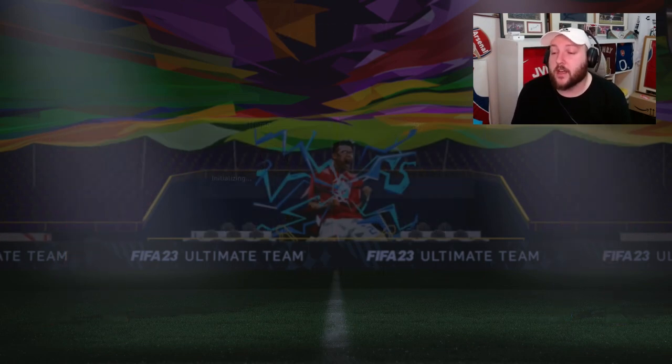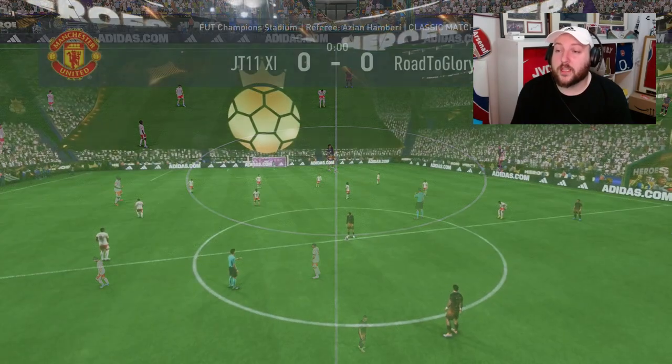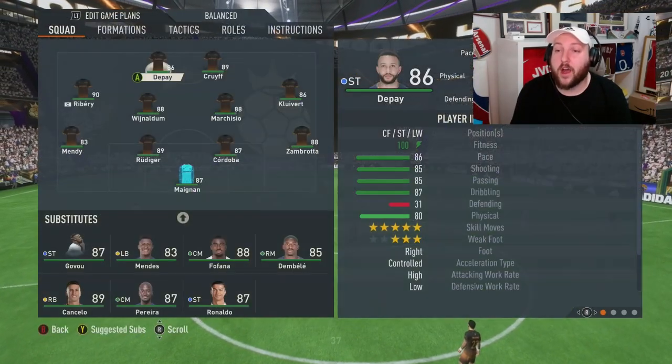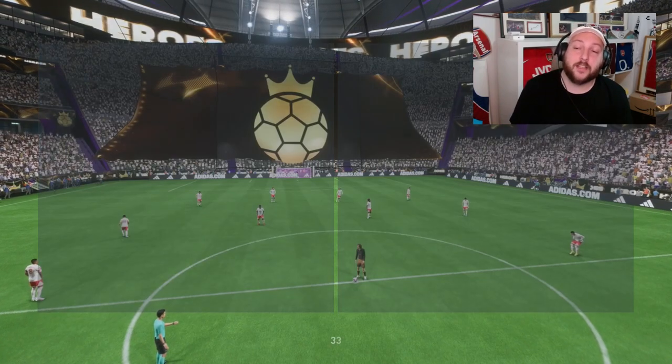We are going to get the first one done with the right back. The first thing you want to do is go into the game and make sure you have a right back in the right back role in the starting chemistry — I'll show you the team at the end if you need help with that. Once we're into the game, pause it and move Zambrota basically up front to this position here. We're going to get ourselves a clean sheet as well.